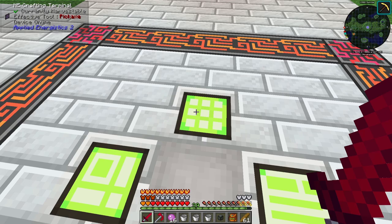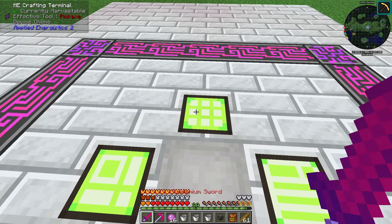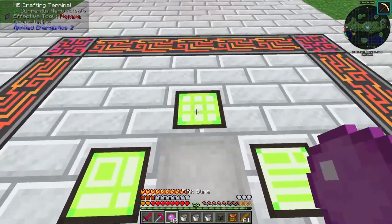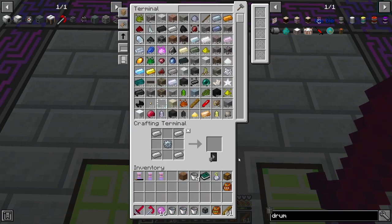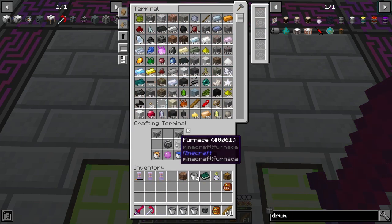All right, guys, so we have a total of 16 pink slime now. What you do is you take the pink slime, grab it in a bucket, and place it in the world. Then you wait for the pink slimes to spawn in. Once they're spawned in, you kill them and they drop the pink slime. So we're gonna go ahead and make up a few of these. I need to make sure we have everything.